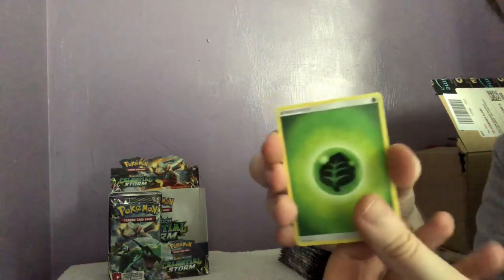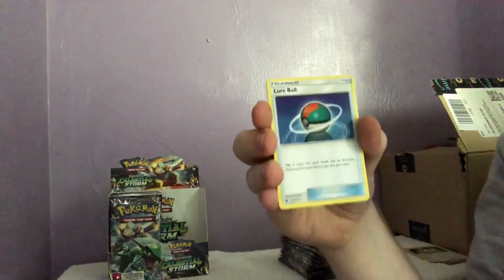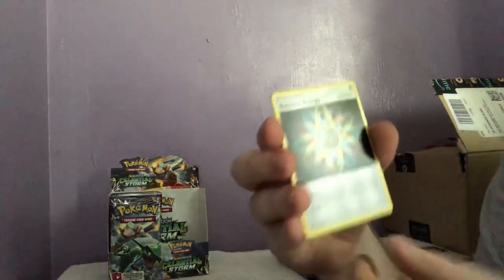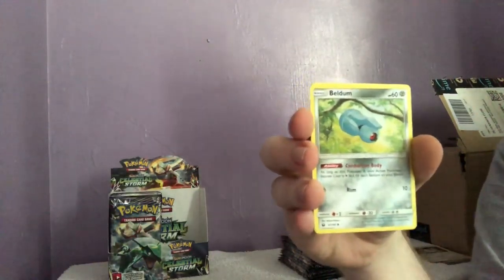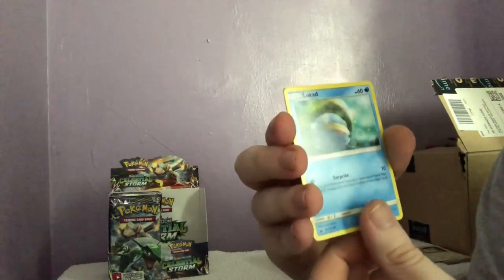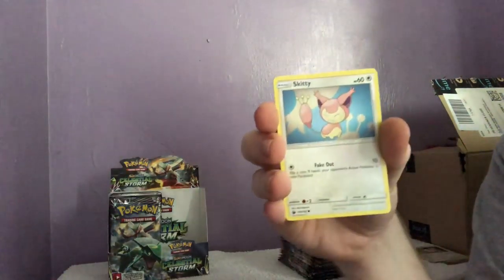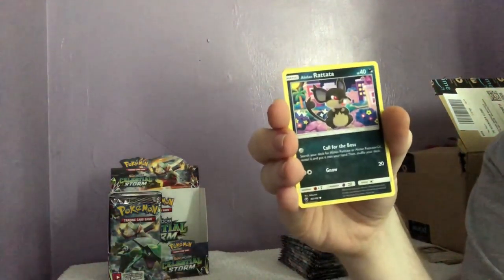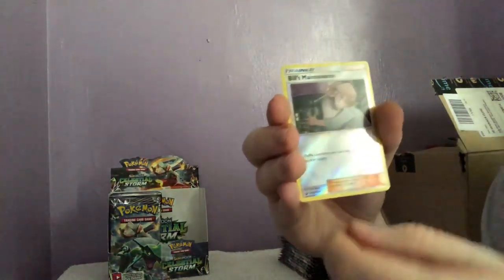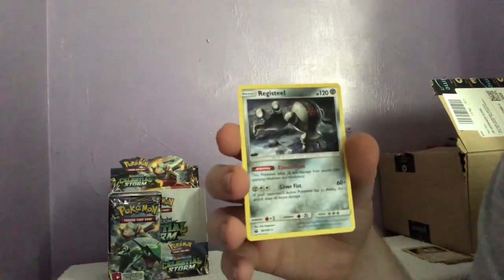Leaf energy. Torkoal. A Lombre — there are too many Pokéballs — Rainbow Energy, that's an old card that's been reprinted, Beldum. We have a Lotad, a Seedot, Skitty, an Alolan Rattata, Bill's Maintenance hollow, and we have a Registeel.